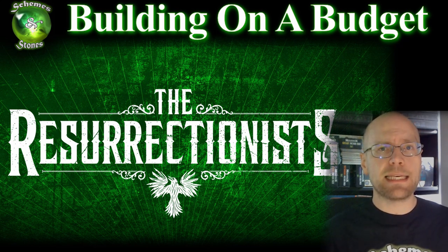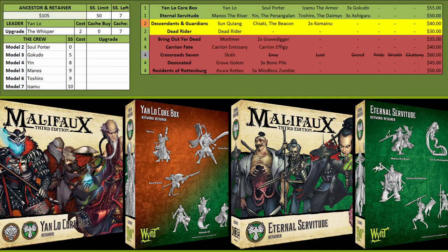Alright, so with that said let's get into the list. For the Ancestor/Retainer keyword we start with Yanlo's core box and then Eternal Servitude. You're starting with Eternal Servitude because you want Manos, who has Leap, has Lantern of Souls which lets you one-shot demise models and turn off their demise, and he also has built-in suits because he can ping other models to get the suit he needs.